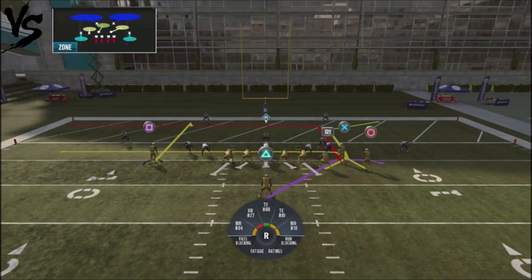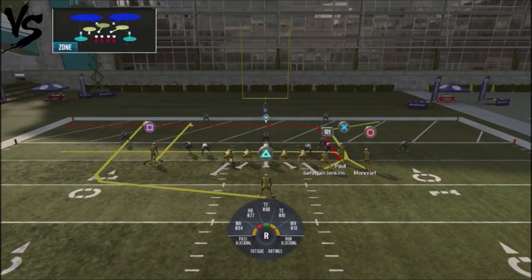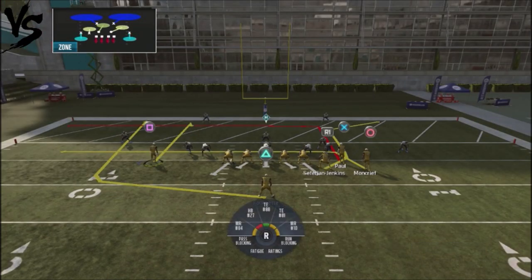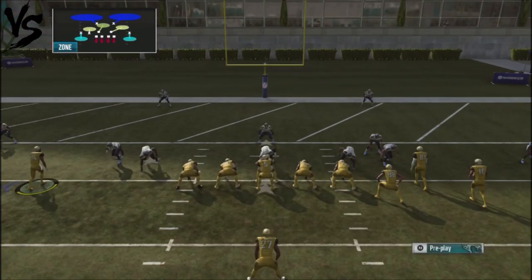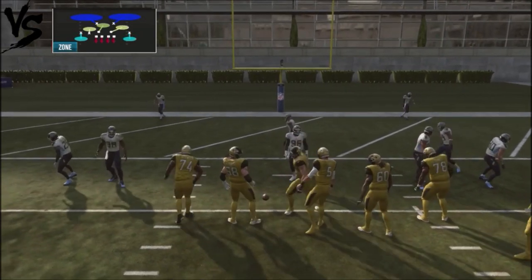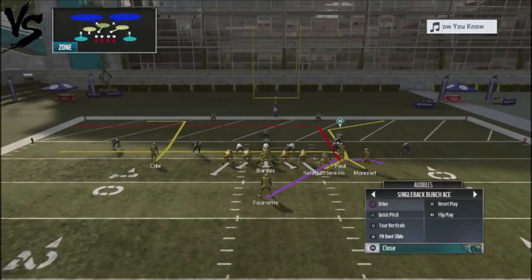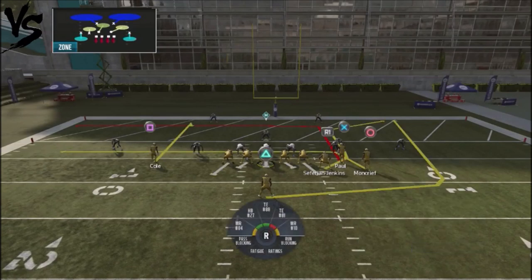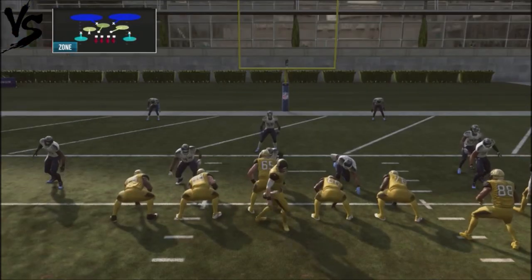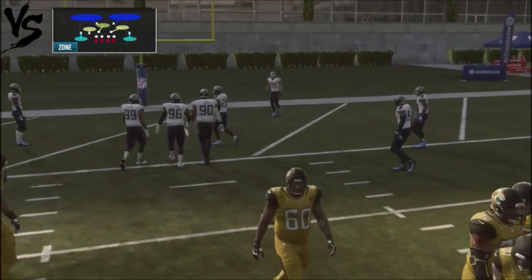The key to this play is that you need to do a wheel route with your running back. Select your running back and flick up on the right stick and it'll do the wheel route. Be careful — if you're on the left side of the hash or left side of the field, you're not going to be able to get that animation. When you try to do the wheel route it's going to go off on the right side and that won't work. So make sure you move the ball off to the right side of the field for a better setup.